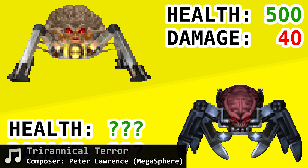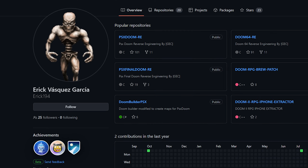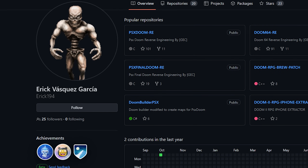So as you can see, Doom 64's demons don't just look different — their behaviour can deviate quite a bit from the originals. I hope you enjoyed this video. It was definitely a blast to work on. Once again a big shoutout to Eric194 for reverse engineering Doom 64.